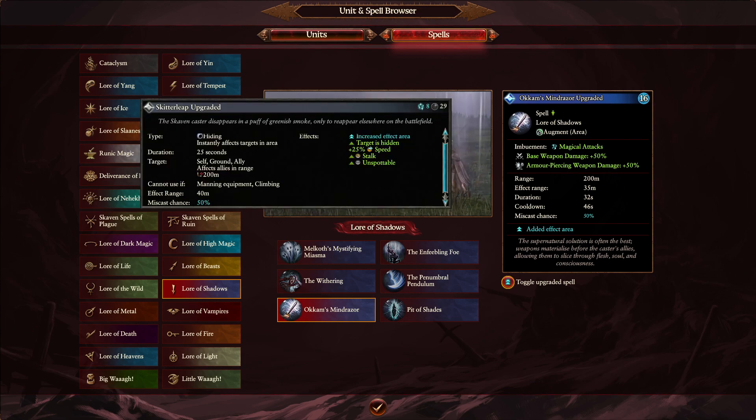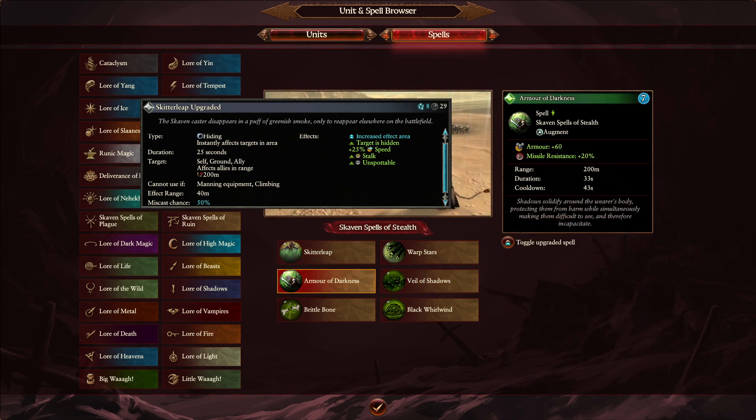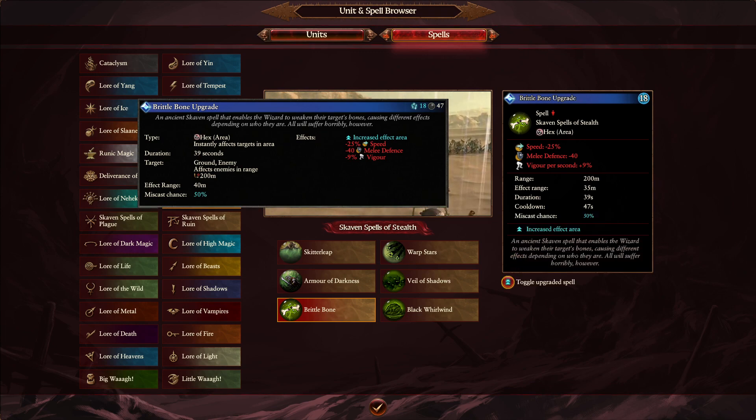Moving on to the Skaven Magic — Spells of Stealth. A bit of a rare magic but still worth touching on. The Overcast Skitter Leap is the change: same Winds of Magic but losing the meter radius from 40 down to 35, so it's 25% speed and Stalk/unspottable but fewer units can fit — you need to be tighter on your micro. I think we'll see this even less. Armour of Darkness is going the same way — the overcast goes from 40 meters down to 35. Armour of Darkness gives armor plus missile resistance which is pretty nice at 11 Winds of Magic. Brittle Bones is also sharing the same reduction — from 40 down to 35 meters on the radius.